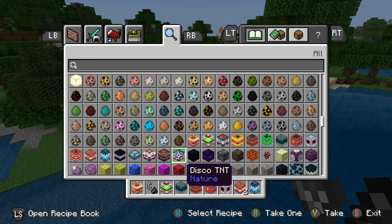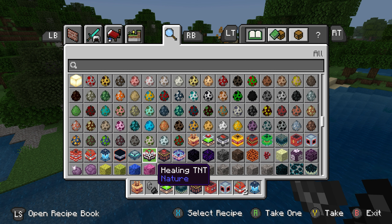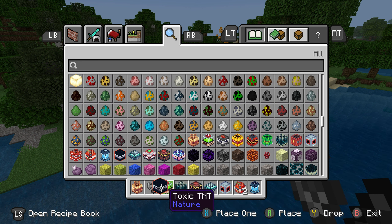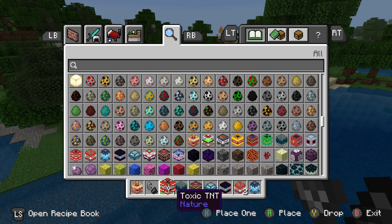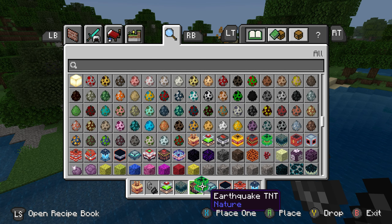We did that, we did that. We did Disco. Let's do Earthquake, Healing, Gravity, Implosion. And then, what is this one — Proxy. We'll also bring the Trap one and see if that does anything.